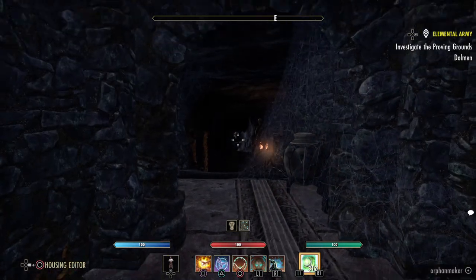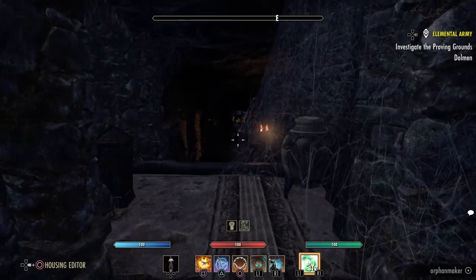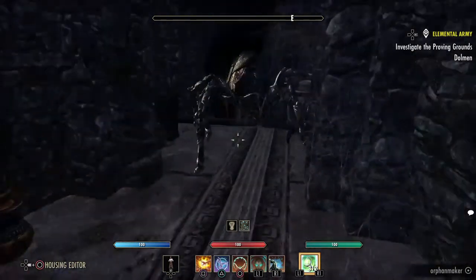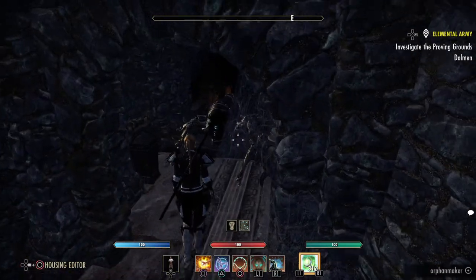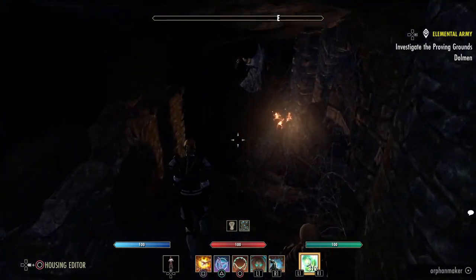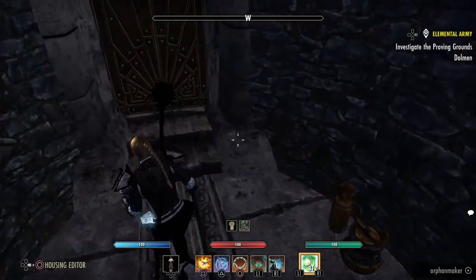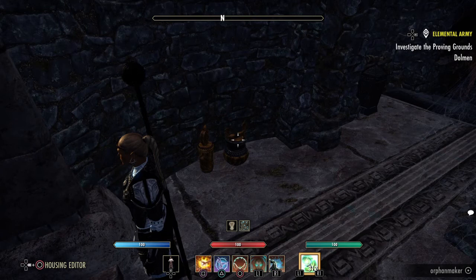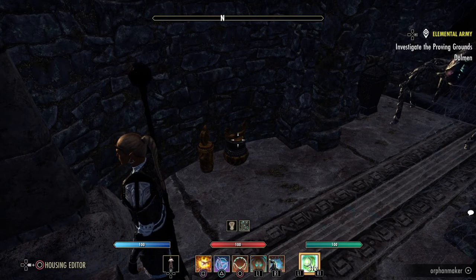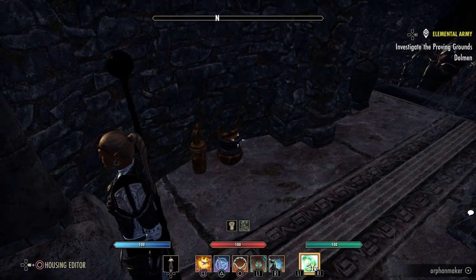So as usual we'll do the tour, then I'll pull the place apart, giving you some ideas. With harrow storms I could have done it better, but again it's the item slot count. My advice would be: if you're going to do it in a 700 or 600 item house, make the area much smaller so you can really concentrate. The main issue was lighting and we'll talk to that when we get outside.